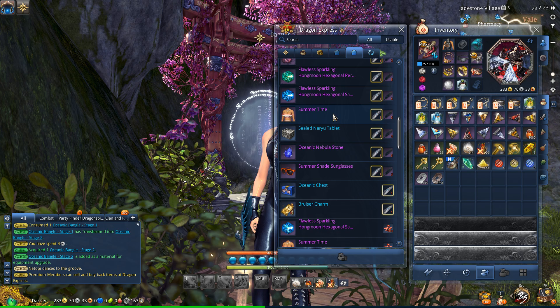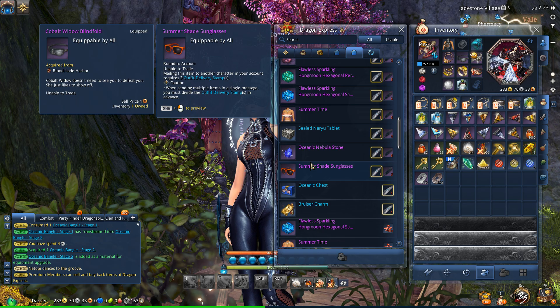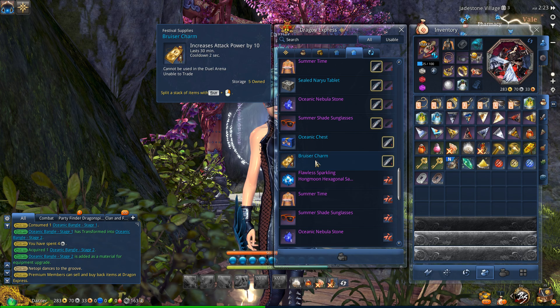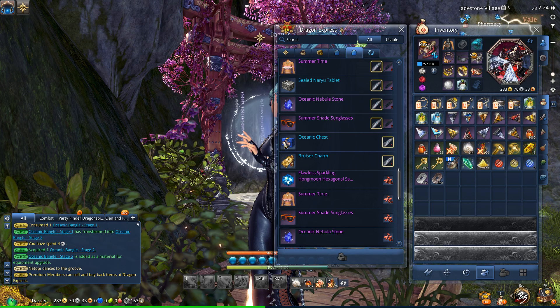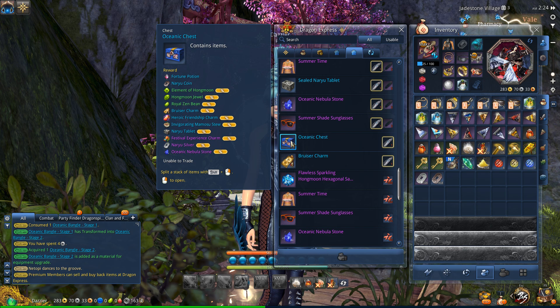Hopefully rank 5 or 6 is not too bad. It would be nice to be able to get the swimsuit and maybe a Nebula Stone or two. If you fail, the weapon is destroyed and you lose your Coralite, but you get a fragment out of it. You can also get an Oceanic Chest at Stage 4. Let's see what's in the Oceanic Chest - you can get some coins, Element of Hongmoon, an RU tablet, RU silver, and you can get a Nebula Stone from here, but of course that's random chance.